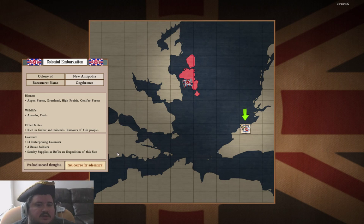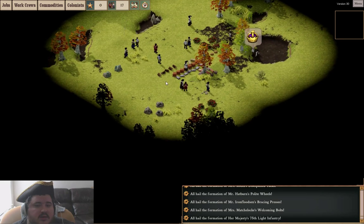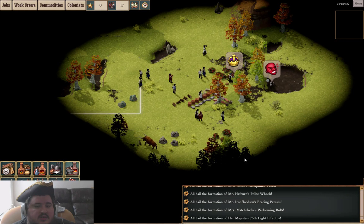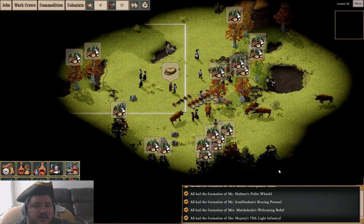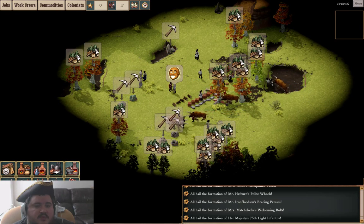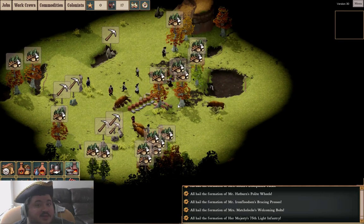Just to let you know before we go in here, my readings on the forum after yesterday's stream indicated that farming cabbage is quite powerful. Cabbage is the fish people's weakness — Johnny Fishman will stop to destroy cabbages on the way. So I'm going to set up a field of cabbage shields to keep the evil fishmen from overrunning my colony. We'll see how effective that is using these high-level tactical exploits.